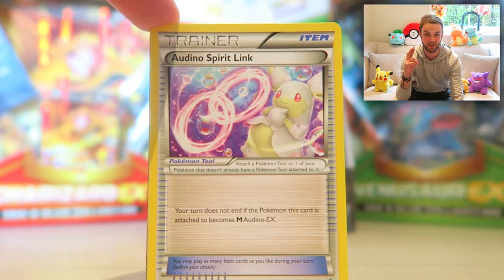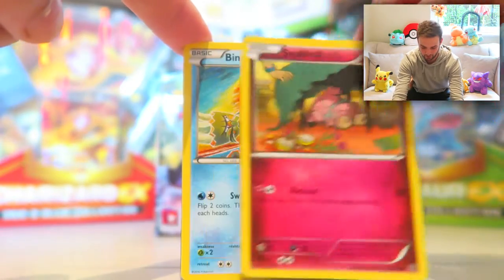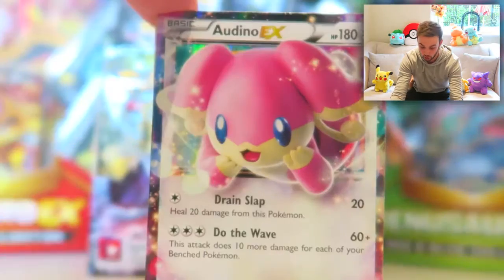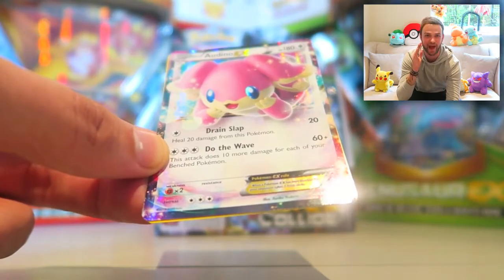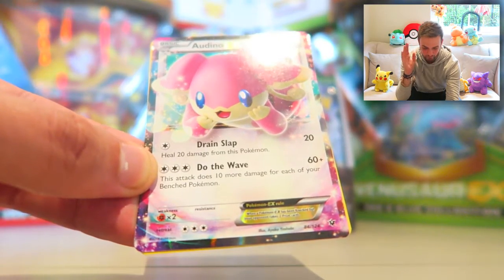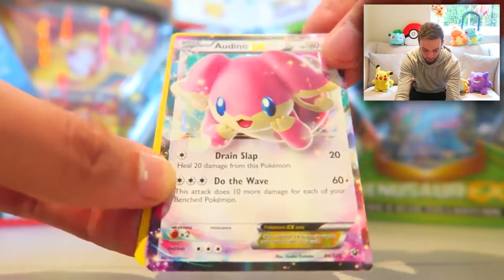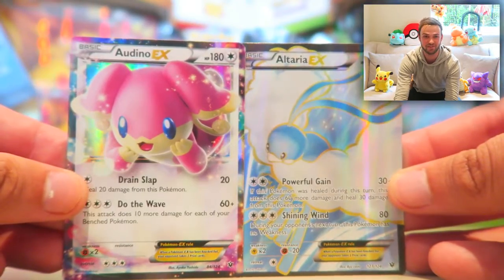Fingers crossed our luck can continue. We're starting off with Ariadou Spirit Link, Power Memory, Snubble, Binnacle, Bronzor, Burmy, Carbink, Altaria Spirit Link — which matches the EX card we just got. Then — what on earth? I do not believe it. Back-to-back EX cards! Ariadou EX — one we've never had before with beautiful artwork, almost rainbow colours around the outside. Drain Slap, Do the Wave — a brand new card to add to our collection. We've also got Weezing, a classic original 151 Pokémon. Just a few packs in and we've already got two EX cards — I feel like we're so lucky today.